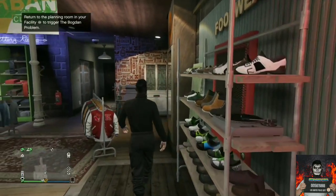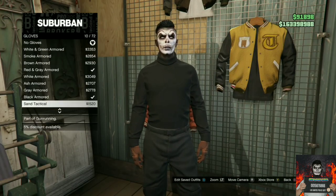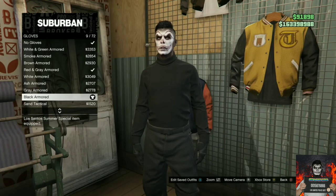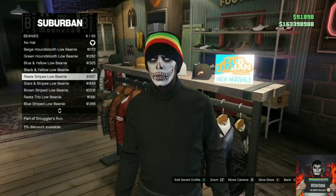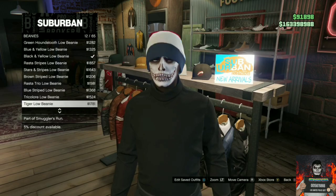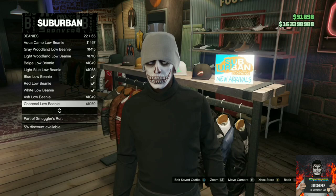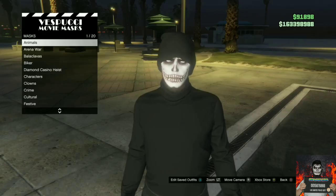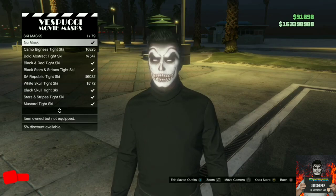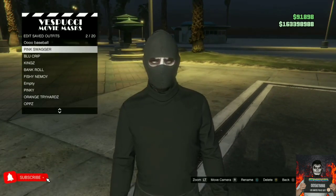Now make your way over to the accessories, go over to gloves, and purchase the black armored gloves. Then make your way over to the hat section, go over to beanies, and purchase the black lol beanie. After that, head to the mask store, find the ski mask section, and purchase the black tight ski mask. Save this as an outfit.